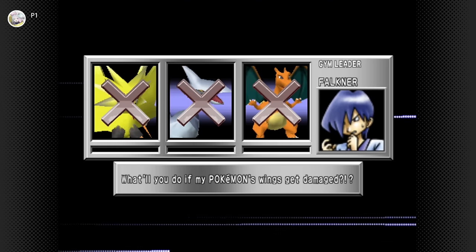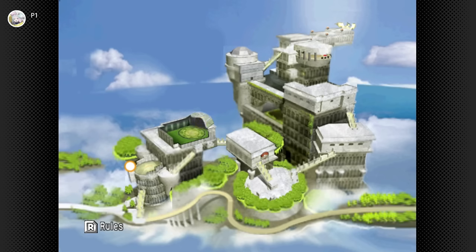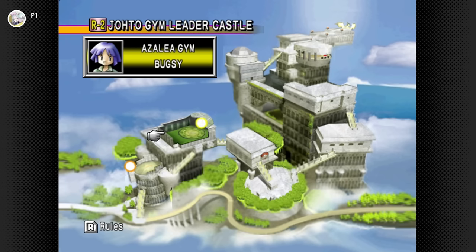We unlock Bugsy's gym now. Celebrate with good posture and stretching. Forget strategy — luck is the answer. A lot of battles will come down to luck with rentals in Round 2. Round 2 is designed to be hard if you're using your own Pokemon from Gold/Silver/Crystal, so with rentals it's borderline unfair — no, it just IS unfair.